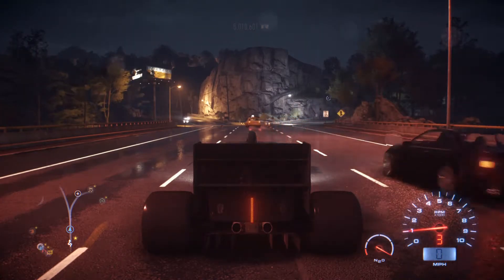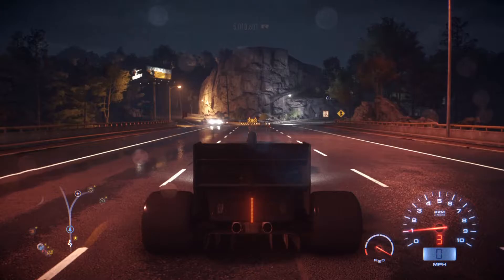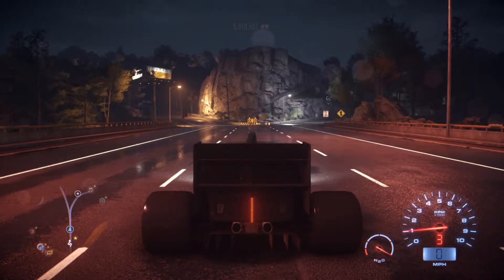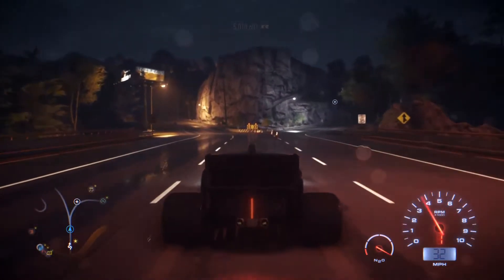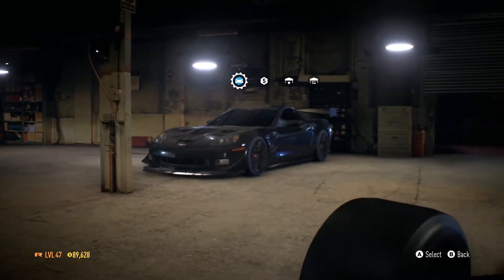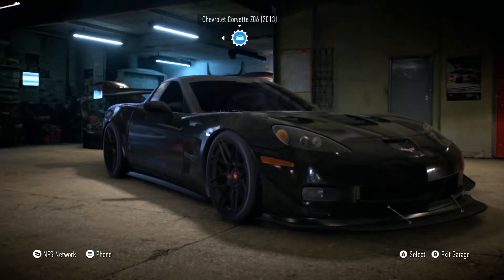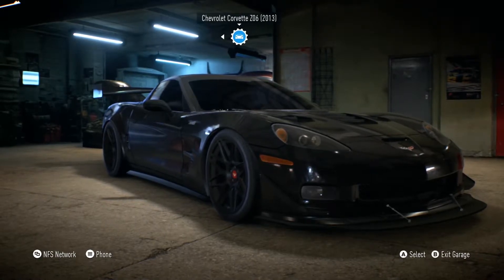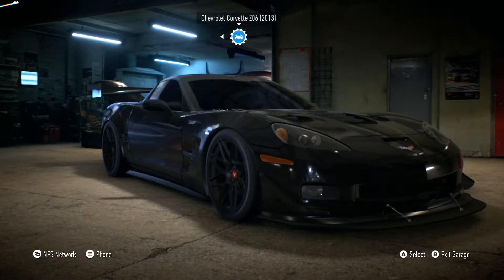One big thing with drifting was that with automatic it would just kind of spin the wheels, get up to the redline, and it wouldn't want to stay in that gear and just drift. It would spin the wheels, get up to redline, and then want to shift. And as soon as it shifted you wouldn't have enough gear ratio to keep going in the drift. That kind of complicates things — it comes out of the drift and then you lose points and all that stuff.